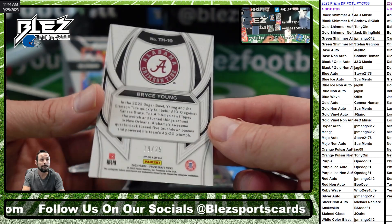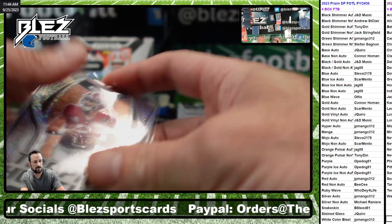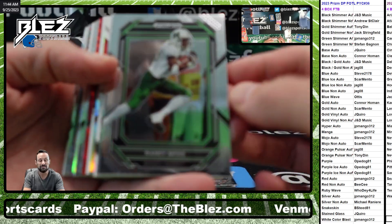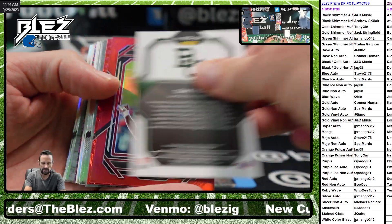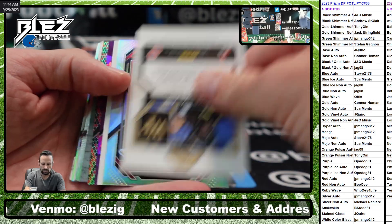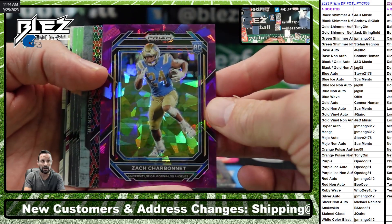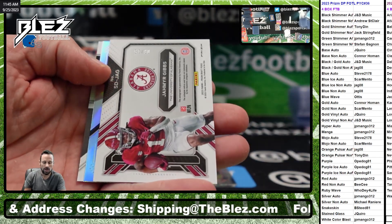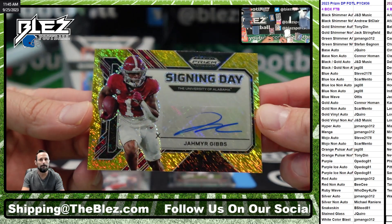Oh, wow. Whoa. Yeah buddy, yeah buddy, to 15 — that's a gold shimmer auto, a Mathis base auto. Luigi Tank Silver — he's a new stud. Houston, Corey Sutton fine wine purple ice. LT FOTL is just so good. So good. Stroud. Gibby's Gold Shimmer for Tony Dinn — bingo!